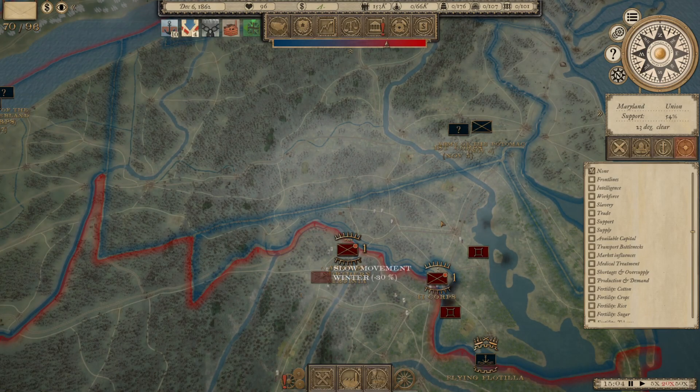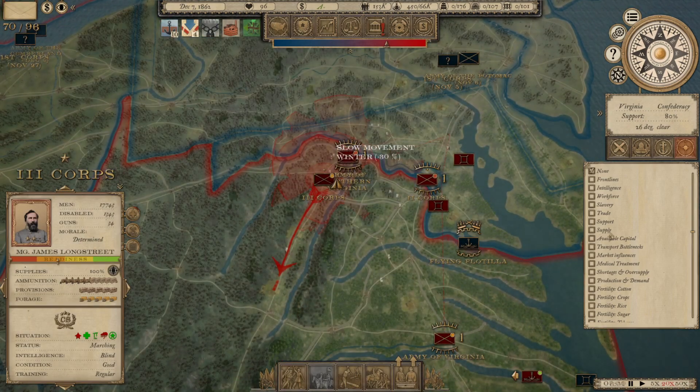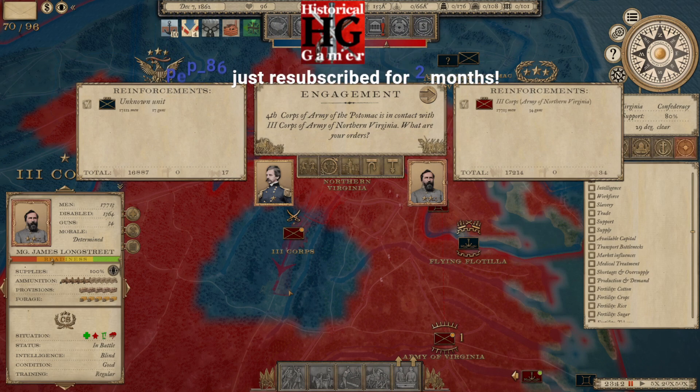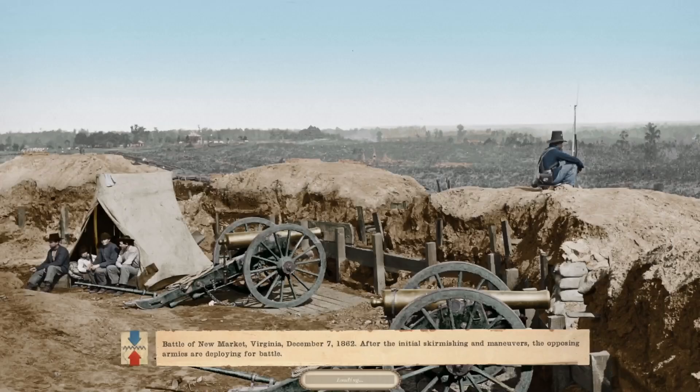We should be making it into 1863, which I haven't played into before. We do have the 3rd Corps moving down — I think the Federals moved an army down here, and they did. So we're going to fight a battle right away against Nathaniel Banks. It's going to be the 3rd Corps of the Army of Northern Virginia fighting in Virginia against Nathaniel Banks — the 4th Corps of the Army of the Potomac versus our 3rd Corps. James Longstreet versus Nathaniel Banks. The Battle of New Market, November 1862.